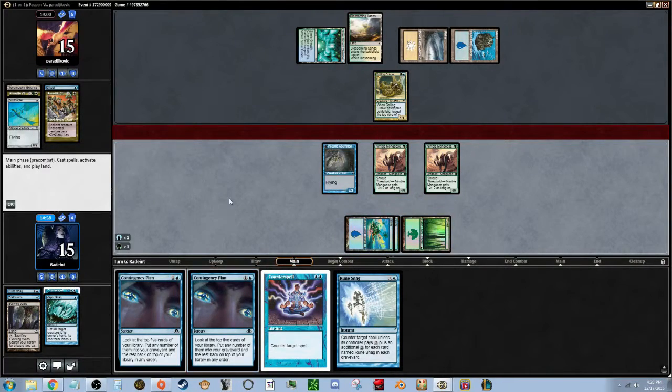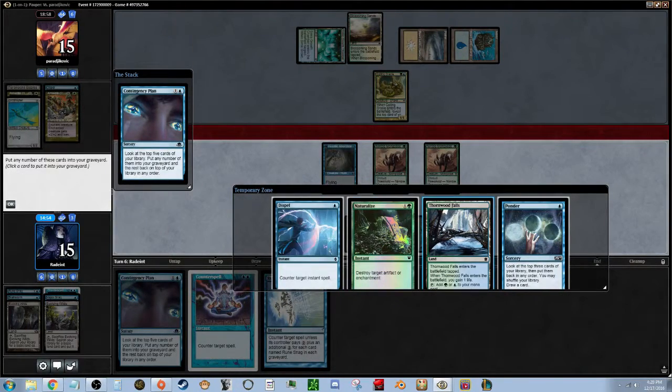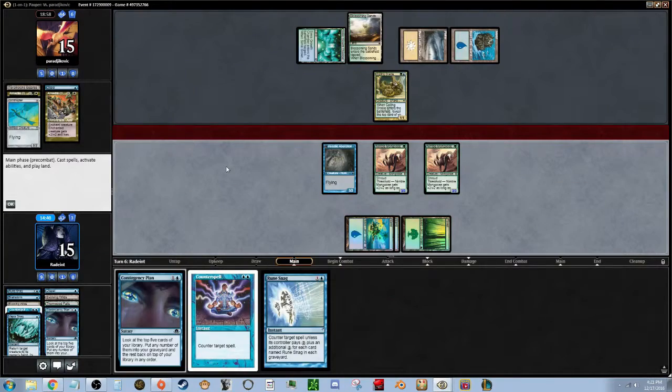Let's look at the top five and threshold our two guys. I kinda want to keep both these cards for value. Naturalize on top — I want that in case he gets another Rancor or something crazy. So we're ready to go full blast on this guy.